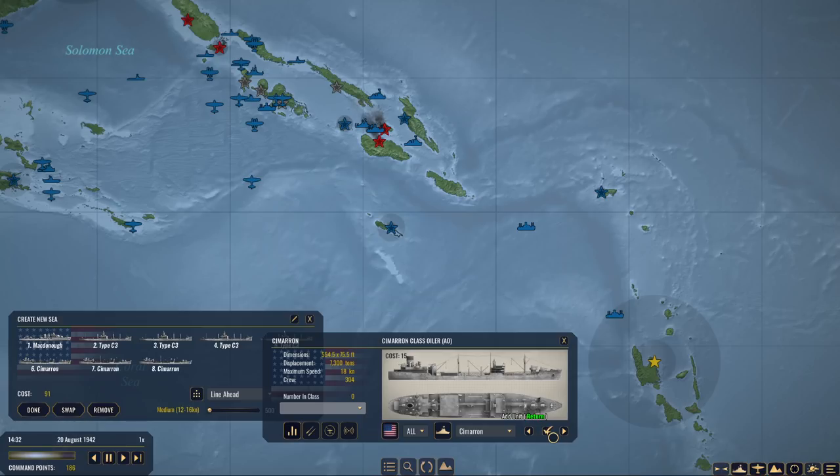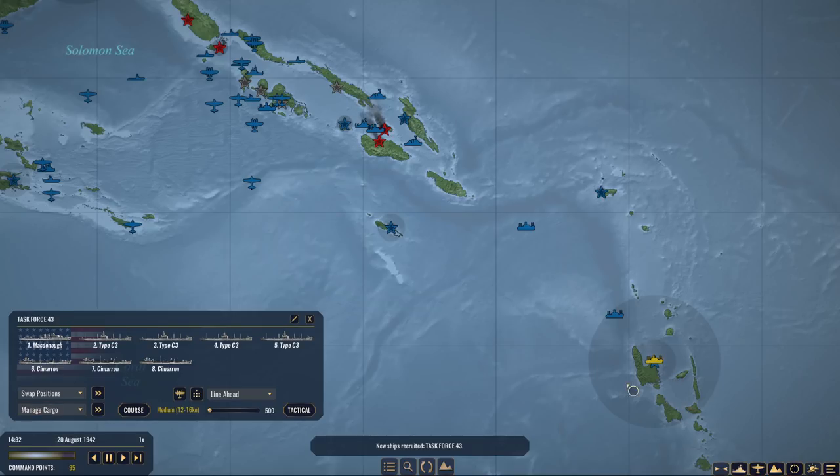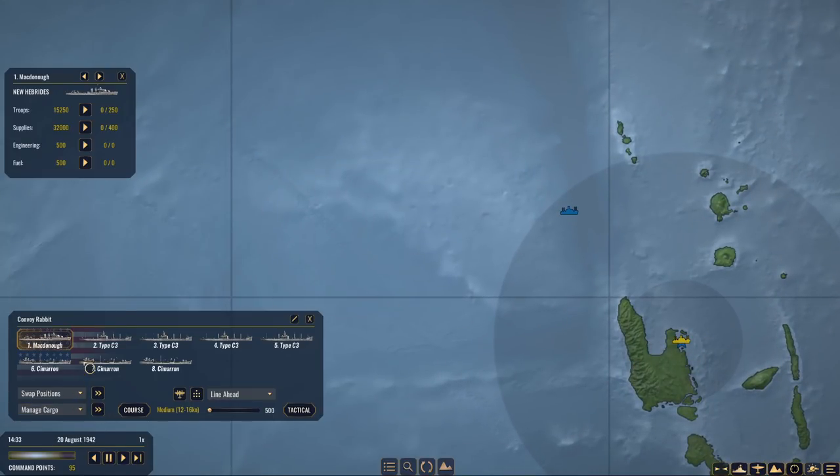We'll take four ships, and we actually need four of these as well, which is a horrible waste, but whatever. Maybe I should just do three. We'll just do 300 and 300, and then take supplies and troops on the McDonnell. So this is it — this will be my fleet. This is going to be 91 points. It'll save some points for getting another battleship if we want. This will be convoy... Convoy Rabbit. I don't think that's the correct designation, but that's fine.